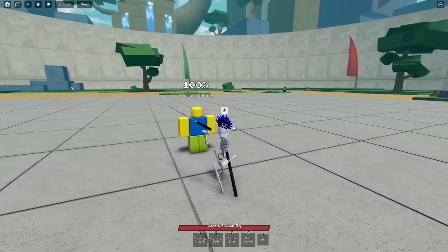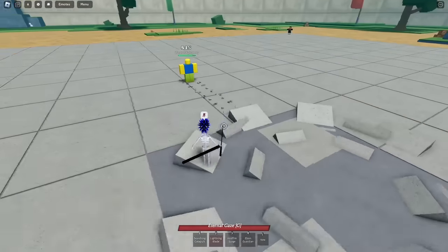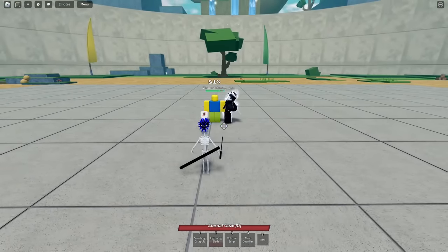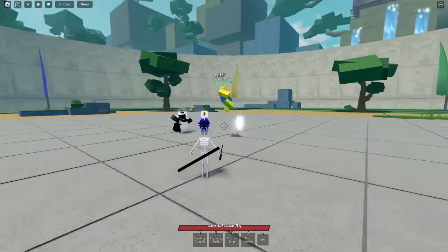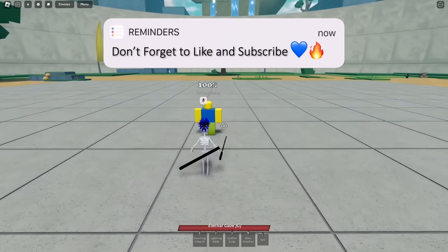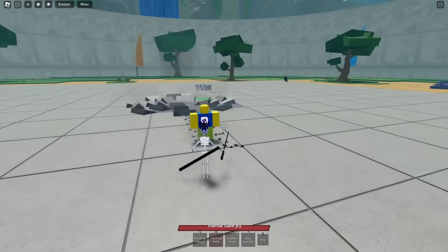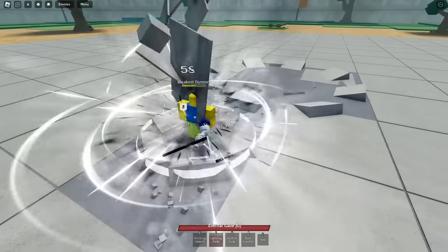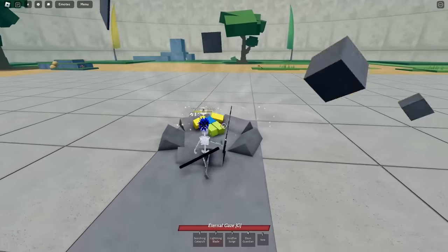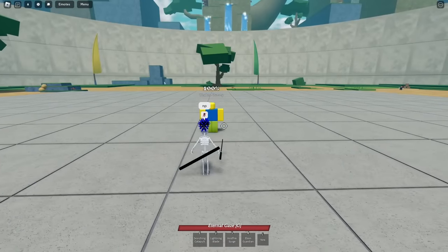The second skill we have is called Lightning Blade. If I hit two — you could combo extend off of this! That is fire. We take the sword, smash it in the ground and electrify it. Let's try Lightning Blade again. The M1s feel pretty nice — I usually skip M1s because they're mostly the same, but this one actually feels pretty good. The third skill is called Void Fire Surge.